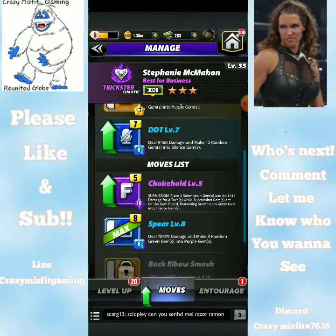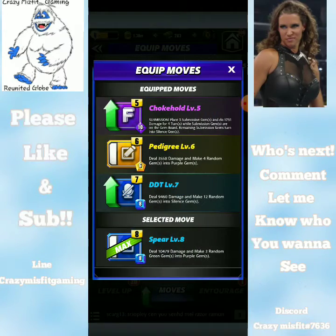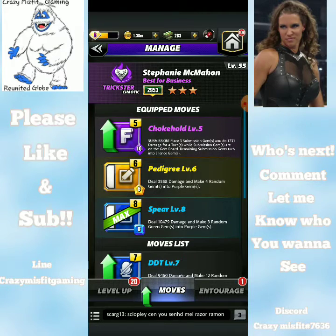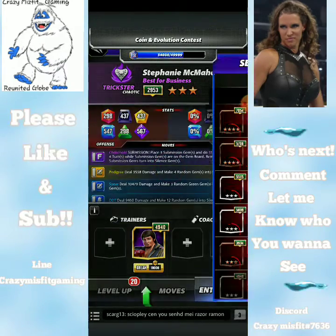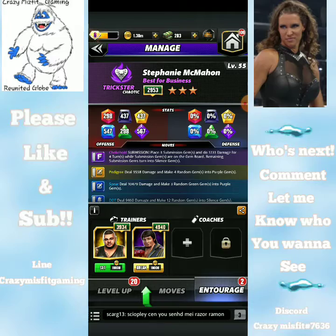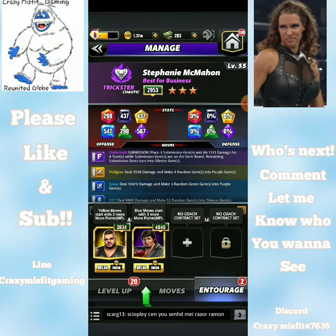I'm going to swap the purple and the blue moves out, so we're just going to make a bunch of purple and hope we get her for the entourage. I'm going to put in double move points so we can get that submission as quick as we can - start with yellow, three more yellow move points.